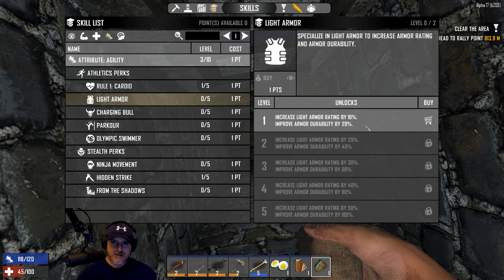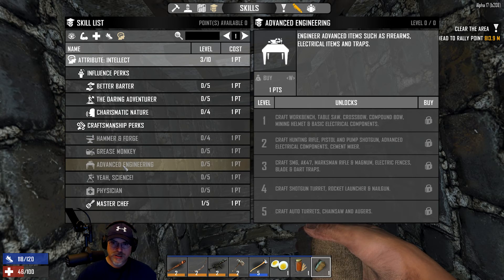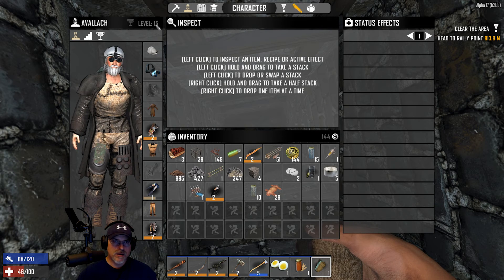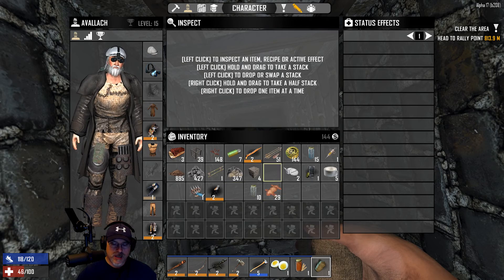It says specialize in light armor to increase armor rate, but that doesn't say anything about needing it to craft. I'm not sure. We're level 15 and almost level 16, so we're getting close to being able to make a forge and iron tools - more importantly, since we already have a forge.